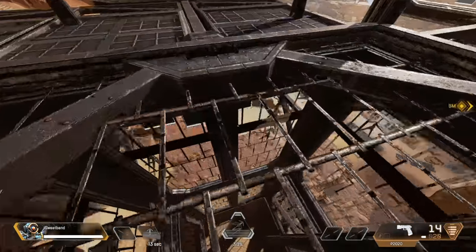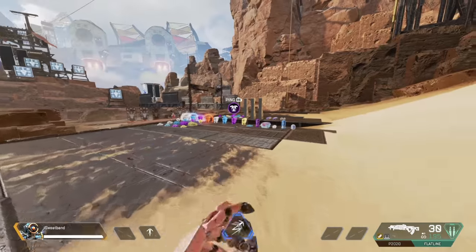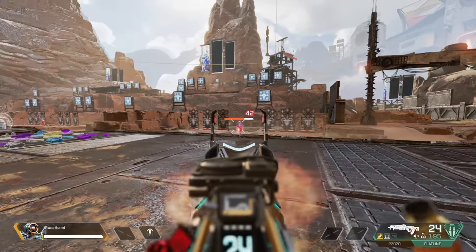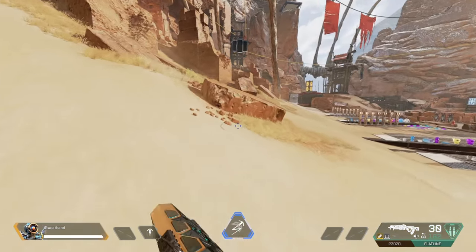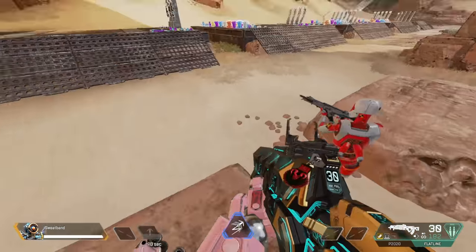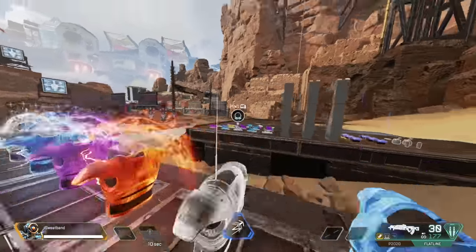You end up on top of the structure right where you want to be. Another reason I really love Pathfinder is that you can grapple directly onto an enemy and catch them so off guard. Let's say you shoot someone for 194 damage and they're healing behind cover, taking a battery. You can use that jump grapple to fly right on top of them — they'll have no clue what's happening and no time to react.